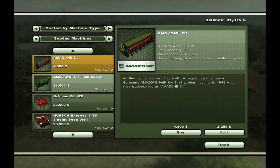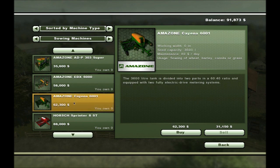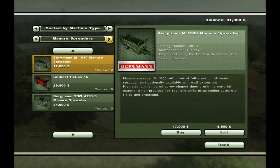I already have the Cedar seeder. Ideally I would like to get the Amazon Cayena — I can actually afford that one now — but a bigger seeder is not really what I need at the moment.